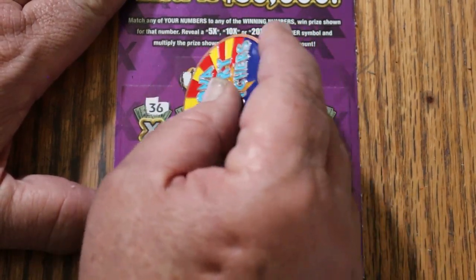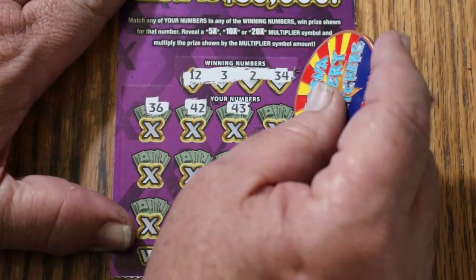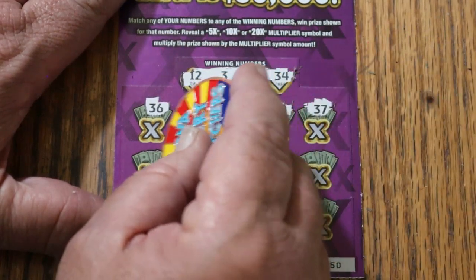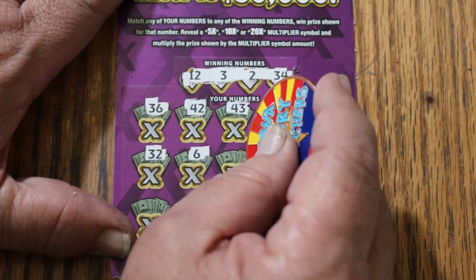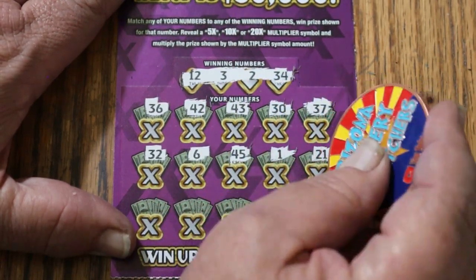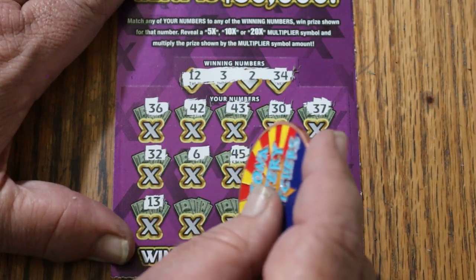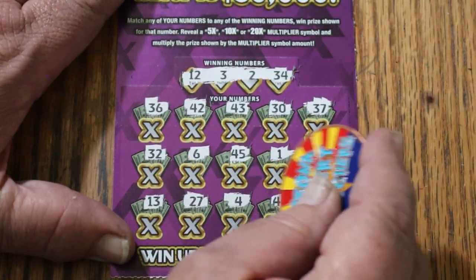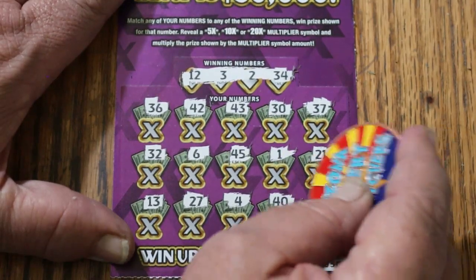Numbers: 36, 42, 43, 30, 37. Random's 32. 6, 45, 1, 21, 13, 27, 4, 40. And CJ's 7. Nothing on the first one.